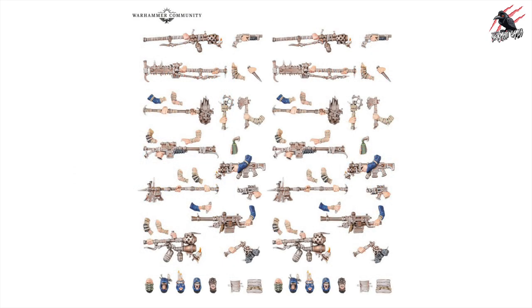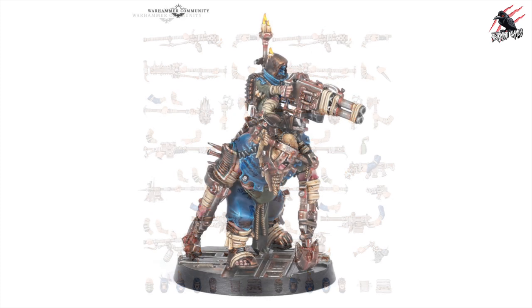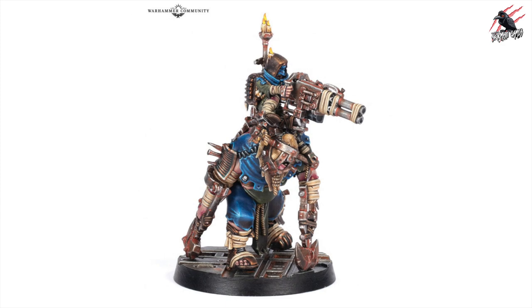Let's have a look at some Necromunda products — there are some really great models in this preview. First we've got the Cawdor Door Weapons and Upgrade Kit, which gives you 14 alternate weapons and 10 heads so you can personalize your fighters — a nice little set for adding more personalization to your gang. Then we've got the awesome Stig Shambler, a Cawdor-specific Brute that adds some heavy-hitting power to your gang. It's equipped with a twin-linked heavy stubber or you can choose the heavy flamer. A really great model — I'd love to use this in other games even though I don't play Necromunda.